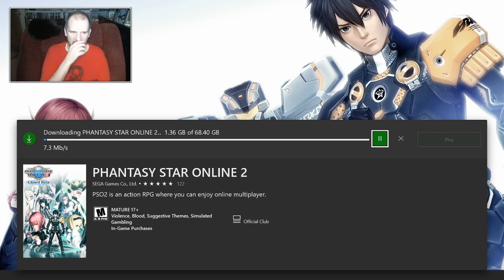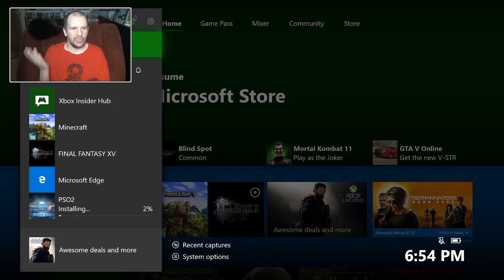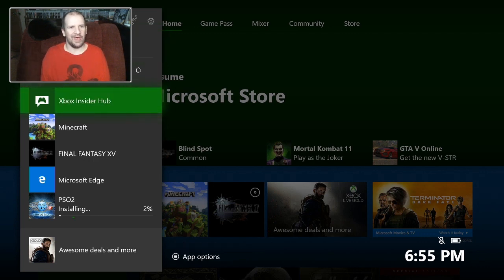That number might end up rising, but if you did sign up for the beta and you're not 100% sure how to get your code and get it downloaded, I'll cover all that. First of all, from the Xbox dashboard, you will need to have the Xbox Insider Program installed. If you signed up for the beta, you should have already had that installed.